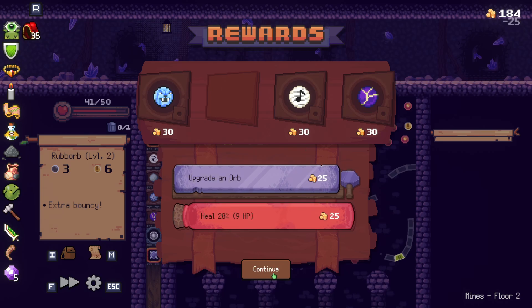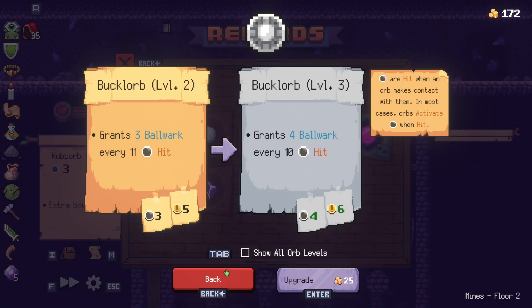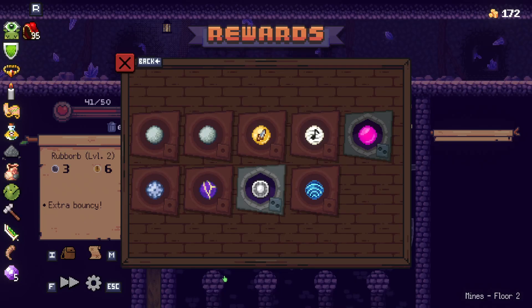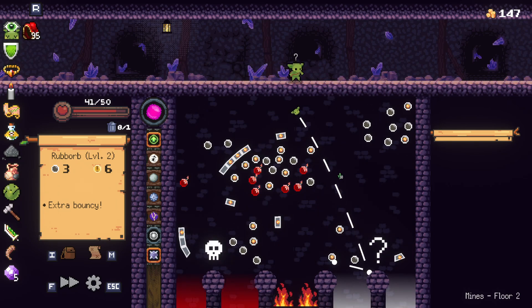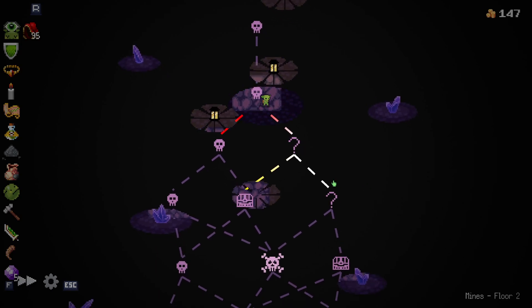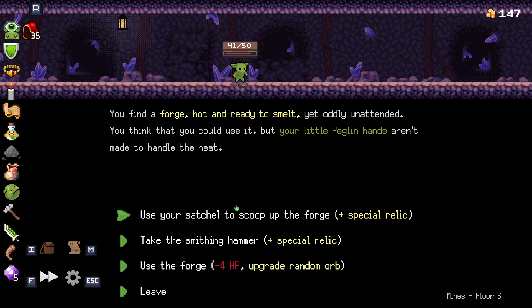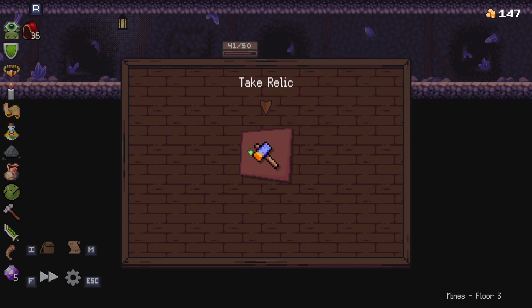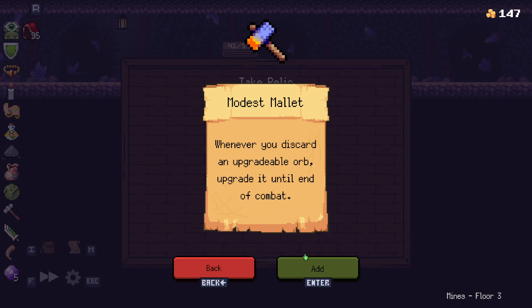I'm carrying way more orbs than I should. So I think I said I wanted to go right. Right, right. Kind of forged — we've had the forge one. Take the smithing hammer. I think I did this last time. Whenever you discard an upgradable orb, upgrade it until the end of combat. I don't know what that means, but sure.